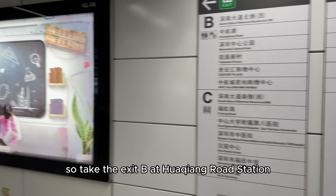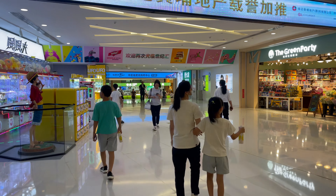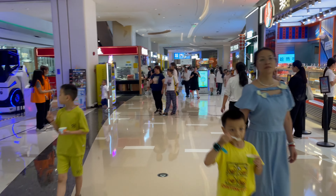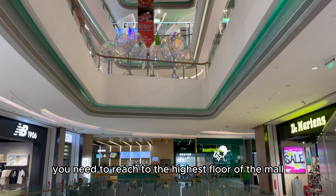So take the exit B at Wauquian Road Station. Walk all the way towards Century Place. Keep walking all the way — there will be many shops and food stands along the way. You need to reach the highest floor of the mall.